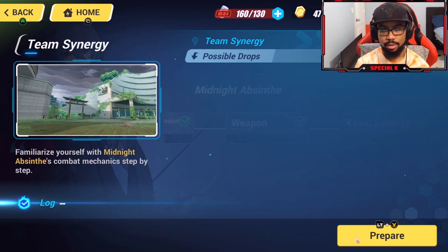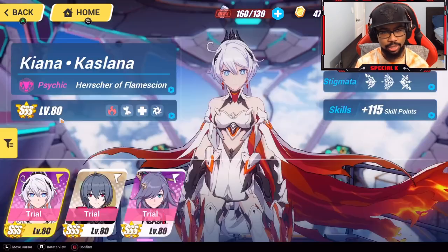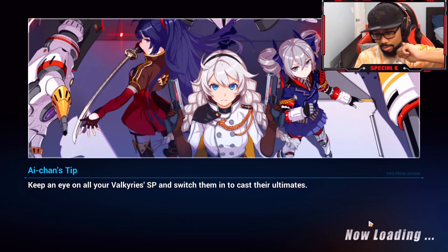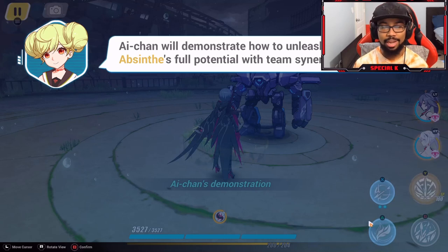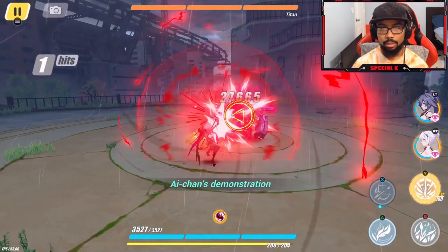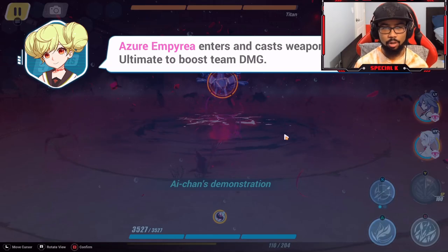Speaking of streams, tomorrow we'll be checking out Post-Honkai Odyssey — I'll be doing a livestream of that. For the team synergy: Midnight Absinthe casts weapon active then ultimate to boost team damage, then Azure Embryo enters and casts weapon active plus ultimate to further boost team damage.